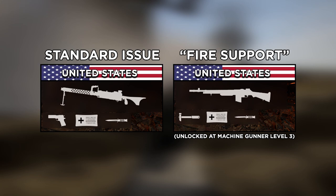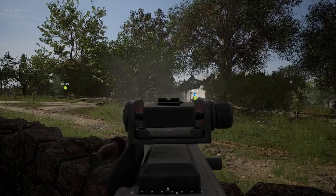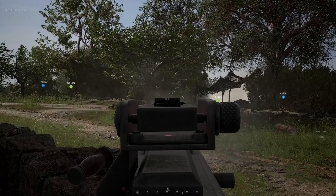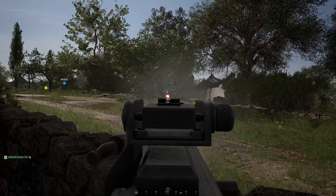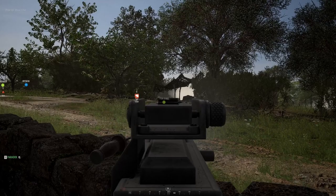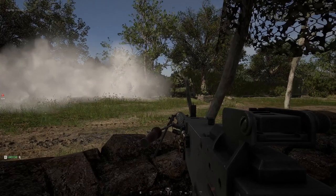Starting off with the United States, this faction has two classes for the Machine Gunner role: the Standard Issue, and one unlocked at level 3 called Fire Support. The Standard Issue's primary weapon is the Browning Model 1919 machine gun, which has an ammo capacity of 250 rounds and a fire rate of roughly 600 rounds per minute. This class is provided with 6 belts of 250 rounds each, totaling 1,500 rounds, which is the same amount of total ammo for every machine gun by every faction. The Standard Issue classes are also equipped with a pistol as a sidearm, which is most effective inside of buildings, trenches, or other areas where higher mobility is preferable over sustainable firepower. Each of the pistols in this category come with six magazines of ammo.